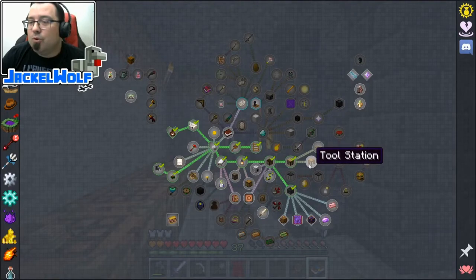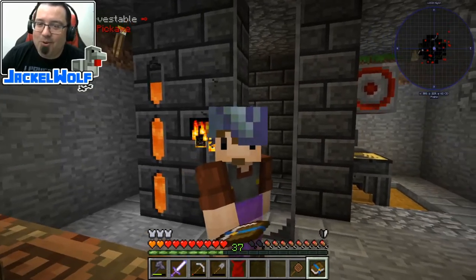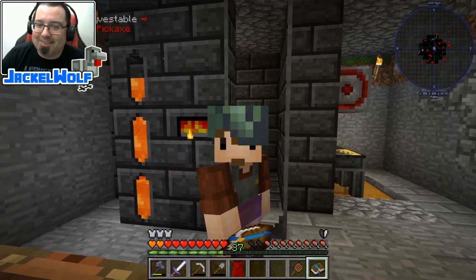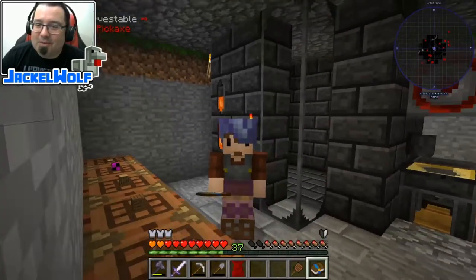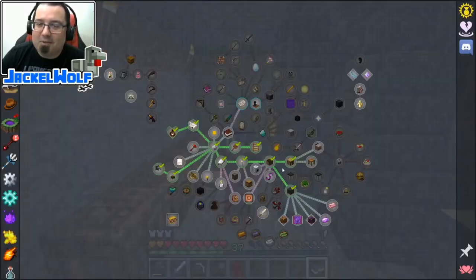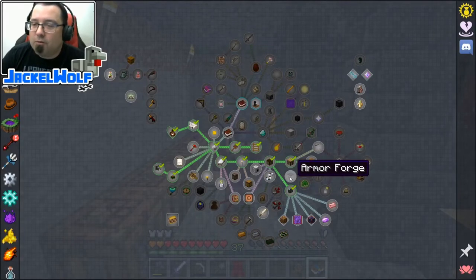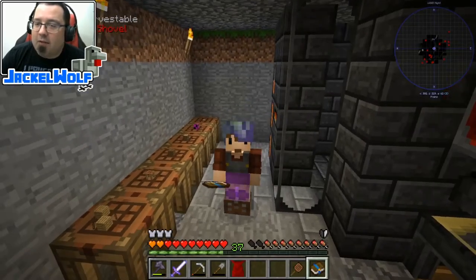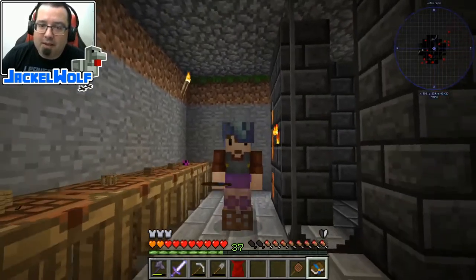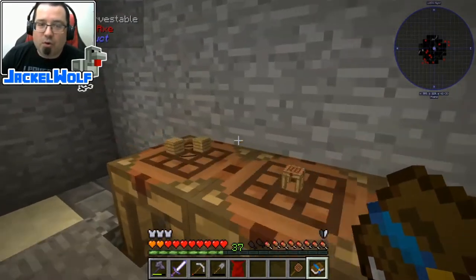We've already built ourselves a smelter - I love how that goes down over one eye, that looks really cool. We started with the smelter, we did the sandwich station, so we can unlock the tool station, the tool forge, and the armor forge. This episode we're going to focus on the tool station, which is going to allow us to craft very basic Tinker's tools, but they are really good at getting you started in the world.